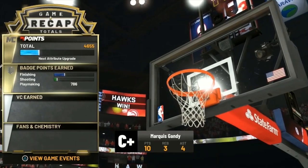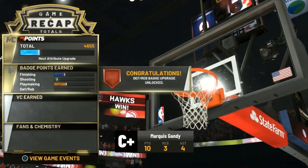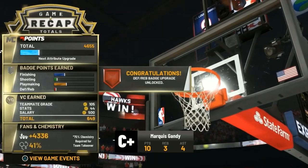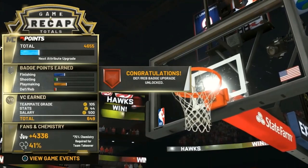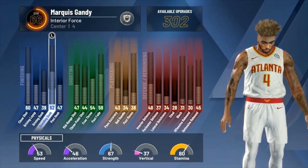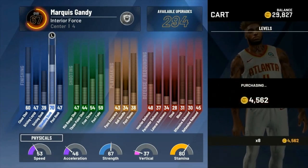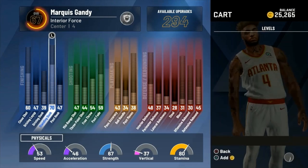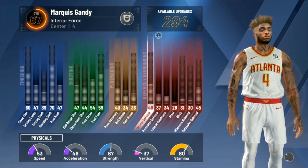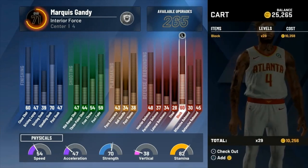This is all about finding your ways to score so that when you build up your attributes and get more badges, MyCareer becomes so much easier. Once you get into the 80s you're going to be able to score pretty much every time you want. I'm going to show you guys a game with my fully maxed-out MyCareer build to show how everything slows down once you get a 99 overall. Now here I am using my Interior Force — this is a 67 overall and I just upgraded his standing dunk.